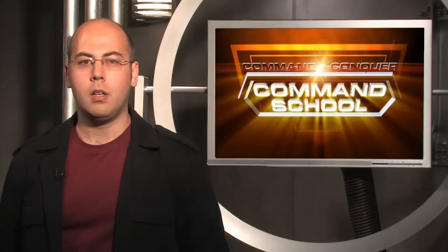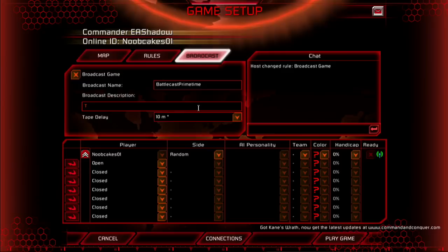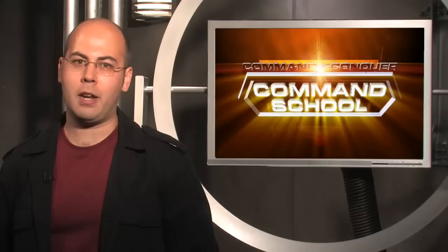Before we get into the strategies, let's kick it off with some tips on telestration, voice commentary, and battlecasting in For Noobs Only. Battlecasting automatically uploads your match to our website so that an unlimited number of players can watch it live or from the archives. To battlecast a match, host an online game and click Broadcast at the top. Check Broadcast Game and give it a name and description, then you're good to go. Tape delay lets you set when the match is available to watch on our website. At least 10 minutes is recommended so your opponent can't see behind enemy lines and watch the battlecast on another machine while you play.